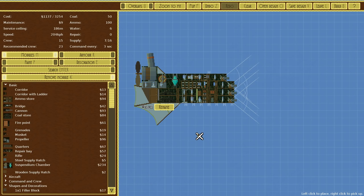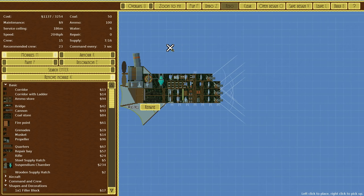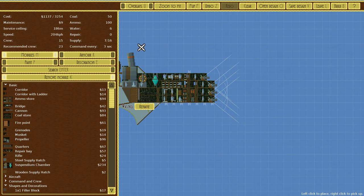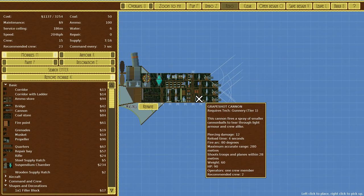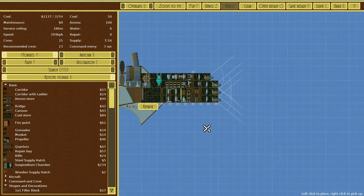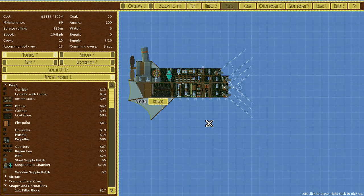It ain't exactly pretty, but that's going to be incredibly quick — 204 kilometres per hour. Service ceiling is okay, medium-ish armour because it is using the shell armour which contributes a lot to the cost, a decent command time, and of course four Grapeshot Cannons, which is very pleasant, with certainly enough ammo to keep those going for quite some time. Is that good enough is the question.